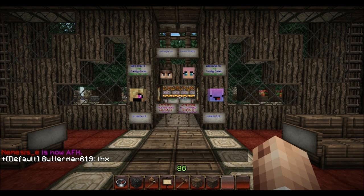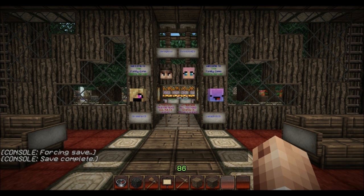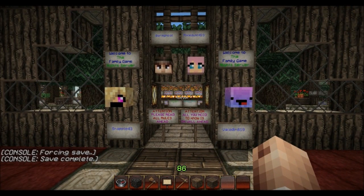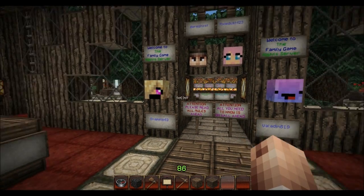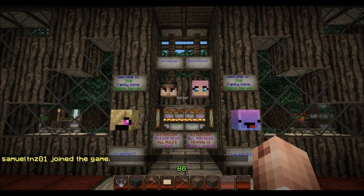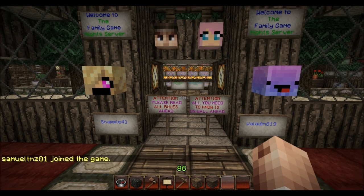What's going on everybody and welcome back to another family game nights server update video. This video is going to be very quick, just to show you a couple of quick things for those of you who have not been on the server recently. I've kind of rebuilt the spawn area here. As soon as you come into the family game night server for the very first time, you start off by being greeted by the four faces of the family game nights crew - Snapple, Valadin, myself, and my wife Pixie Dust - with a couple of signs that say 'Welcome to the Family Game Night Server' and right below, 'Attention: Please read all rules ahead.'